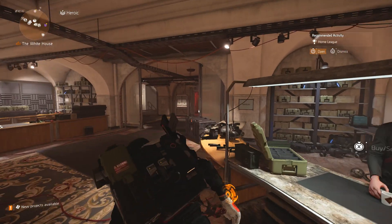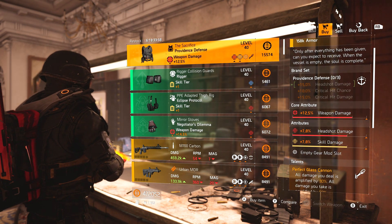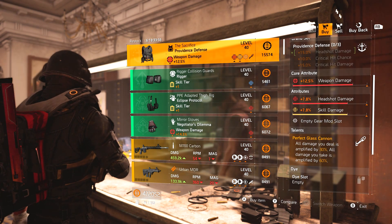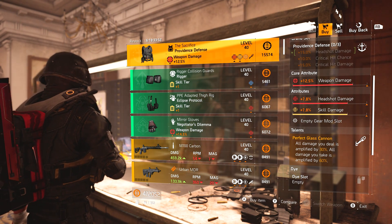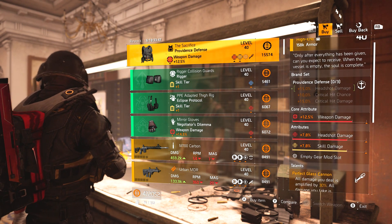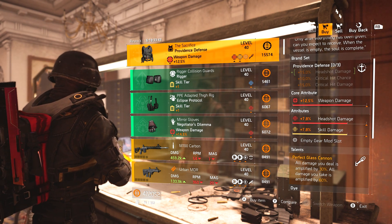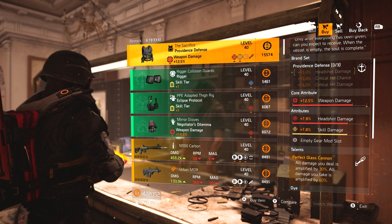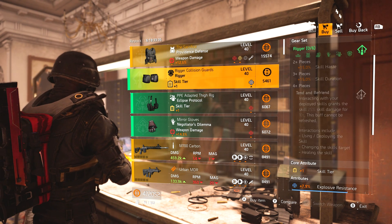Let's move to the clan vendor. We've got the Sacrifice — Perfect Glass Cannon — definitely the best damage dealing talent in the game, or certainly up there. You take on 60 additional weapon damage, headshot damage, and skill damage, so this can work really well because it covers all damage types. Definitely worth picking this up if you don't have it already.